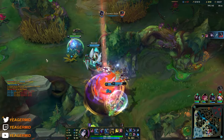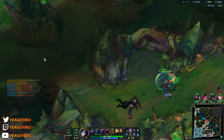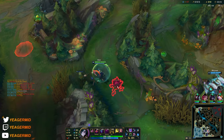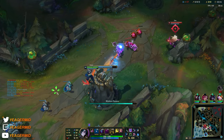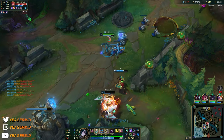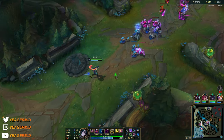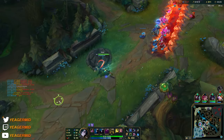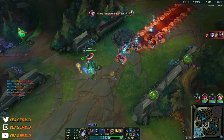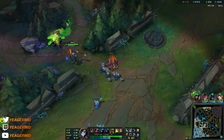We need to CC him — this guy needs to land his hook and then I follow up with CC and then we can burst. Let's try to play for the picks and wait for people to overextend. The thing is they're snowballing pretty hard, but when people snowball this hard they tend to make a lot of mistakes. Learning how to play from behind and punishing mistakes is how high elo players do it.